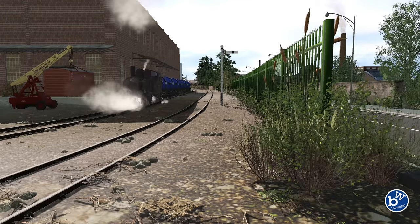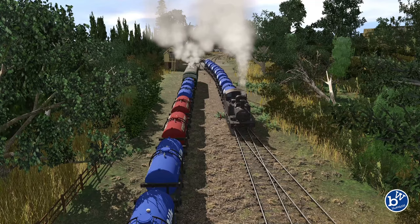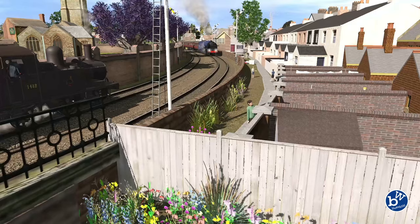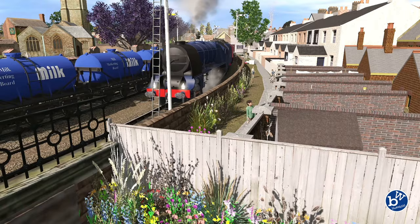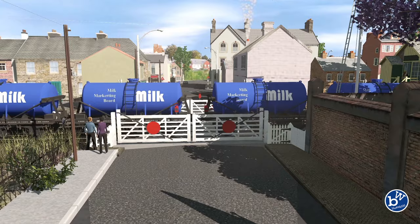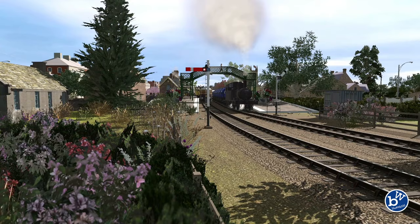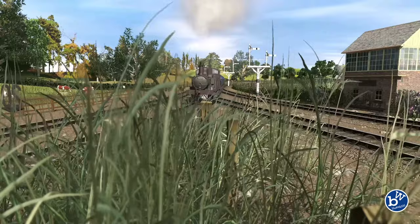I'm heavily editing this because it's quite long. We're going to look at this train then a few others. Another one has arrived and will run around heading down to the little village I created. This route is called the Simple Route - you can download it from the Trains download station and watch videos of it being made. It's just a big circle with an X in the middle and a little siding. All the assets are free - either inbuilt or from the download station.